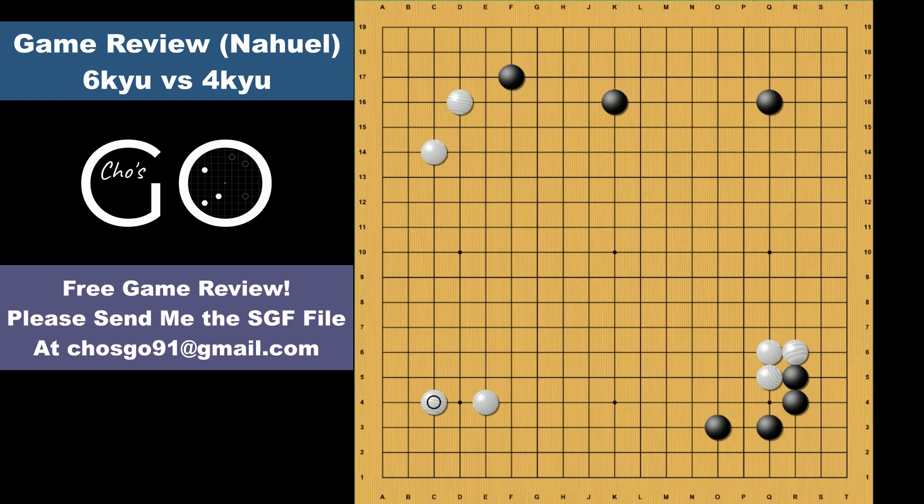AI says white could also play the anchor shell move in the bottom left corner. It's an interesting analysis, because taking the right side looks too big for black. However, AI thinks that white is fine by taking the 3-3 point like this in sente, and jumping out. The 4 stones of white are coming out towards the center, limiting the influence from the black moyo on the top and right side. If black plays the bottom side next after the sente, white plays lightly. It's a sort of new concept to me but it seems possibly playable.